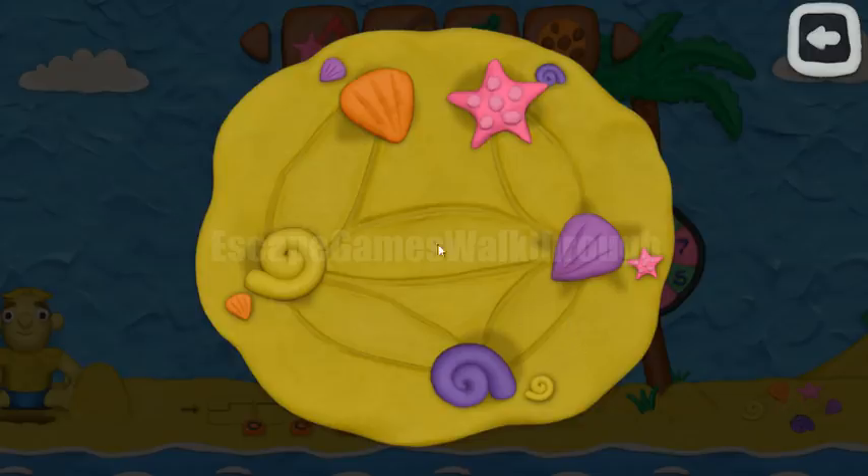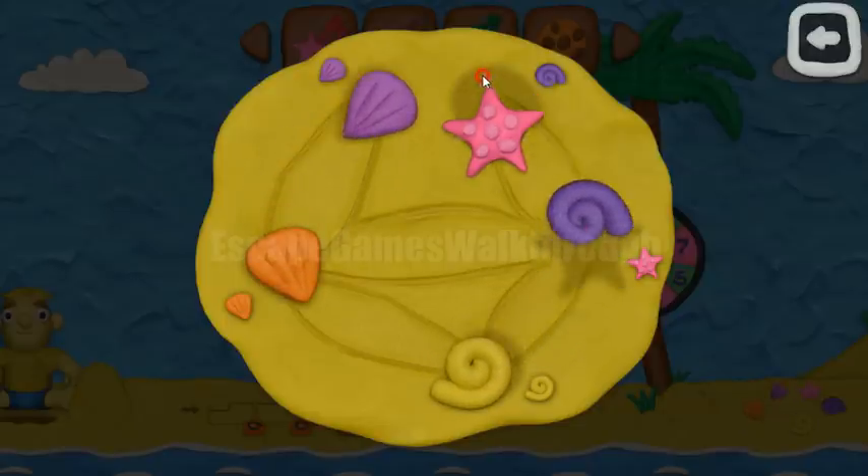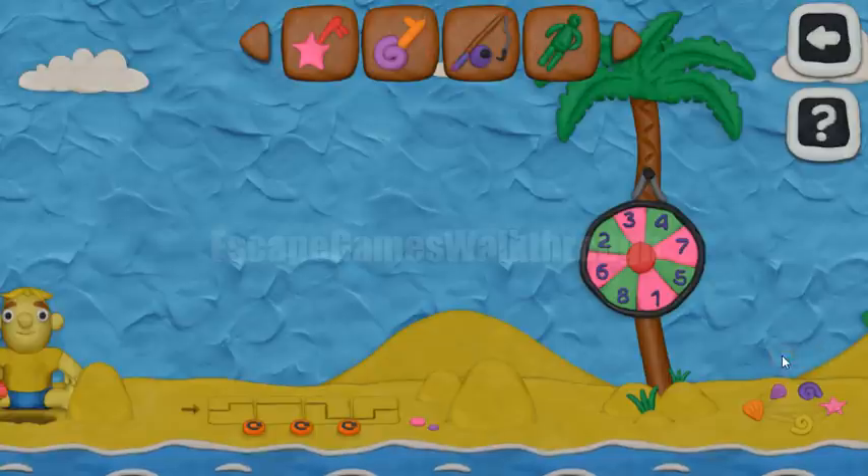Now let's solve this puzzle. Here's a hint showing which cell goes where, and we need to rearrange the cells according to the hint. It's a simple puzzle. We've got another key.